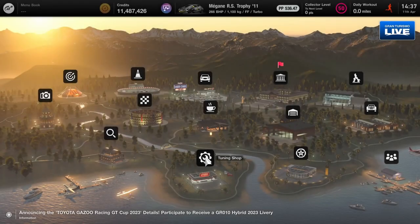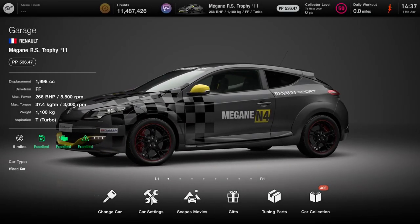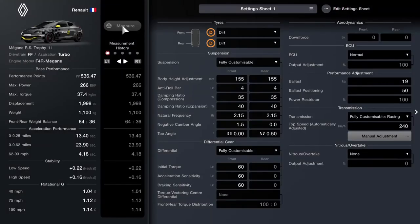I will have already flashed up on screen the name of the player who created the design. There is a link in the description as always to add it to your library if you'd like to use this particular one — it's quite a simple livery but a nice-looking car. As far as the tuning, for the suspension first of all we've increased the ride height to 155mm. We've got four on anti-roll, 35 for the dampers on compression, 40 for the rebound, and 2.15 on the frequency.